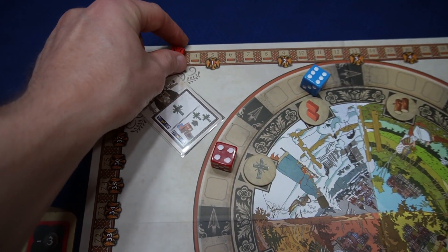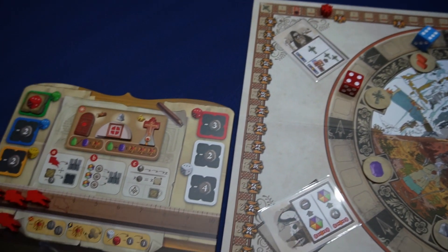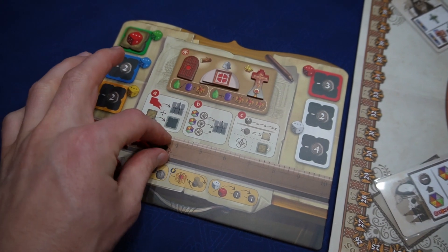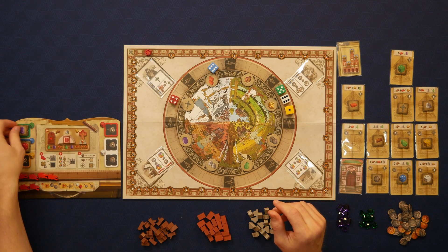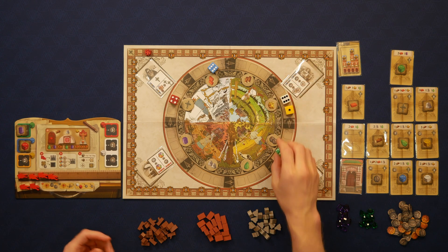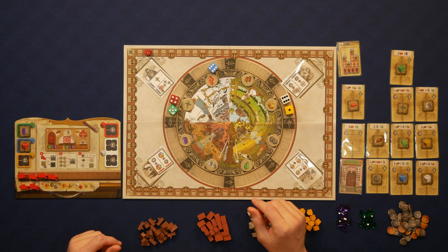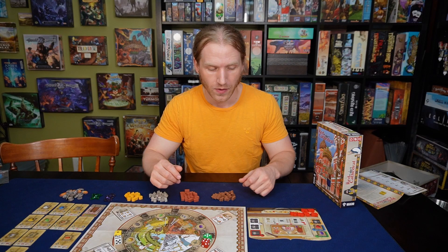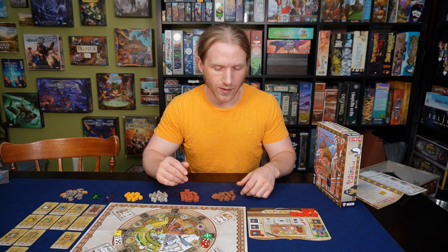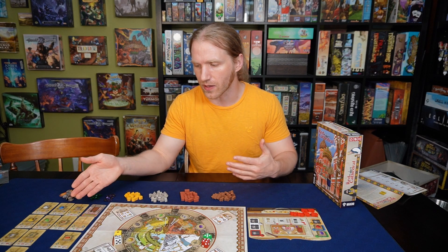The other bonus tiles give you a basic resource, which can be nice too. For example, if you get one of the gem tiles and it's in the section where your green die is, every time you use the green die no matter where it lands, you still get a purple gem as well — as long as you can fit it on your player board. There are a lot of little mechanics you'll see on each of the cathedral pieces.